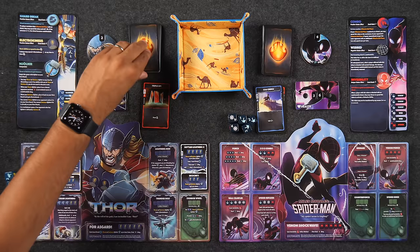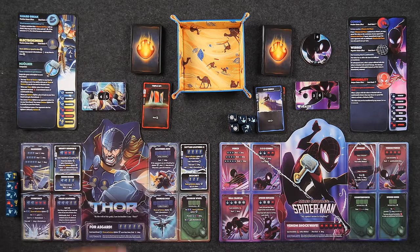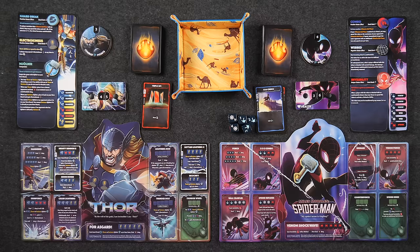No upkeep for me. Taking income — draw a card and take a CP. None of the status effects we have seem to affect the upkeep phase, so we may just skip that. I'm going to skip the main phase and get straight into rolling. Five dice — we want as many lightning bolts as possible.